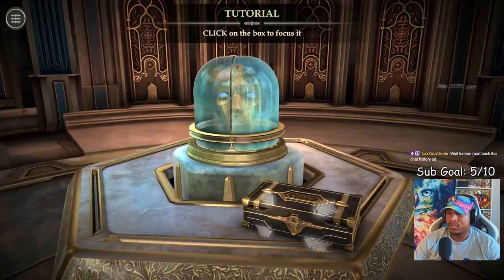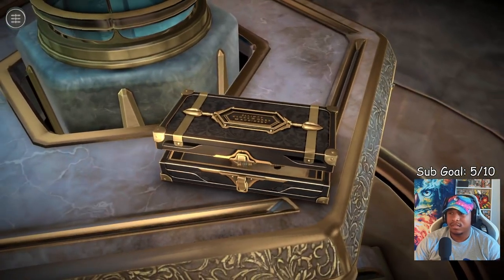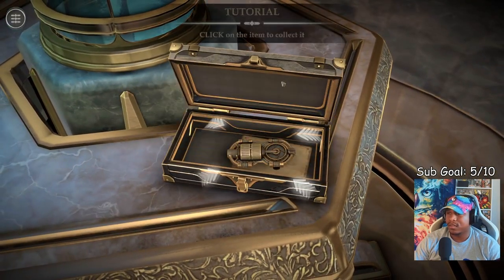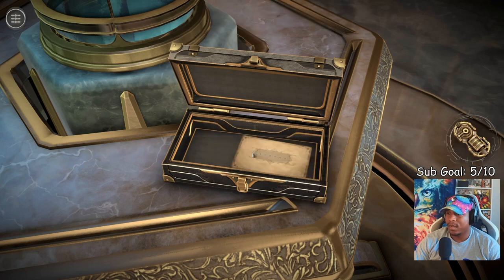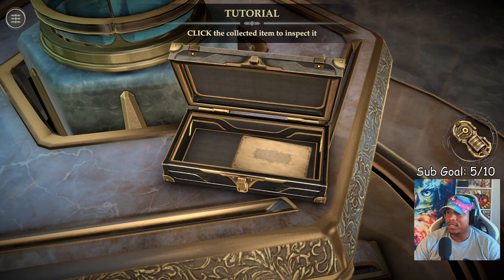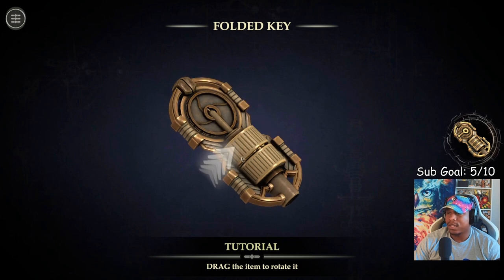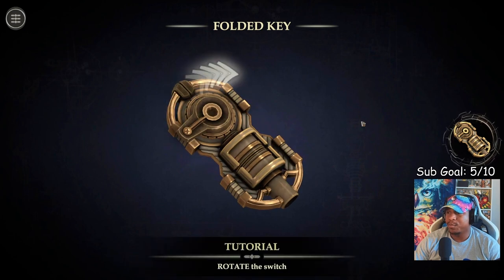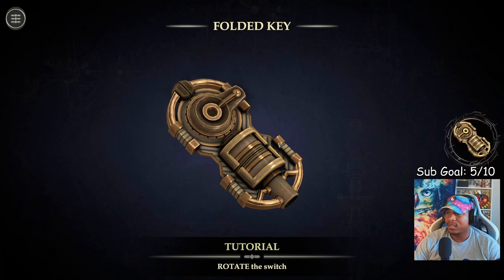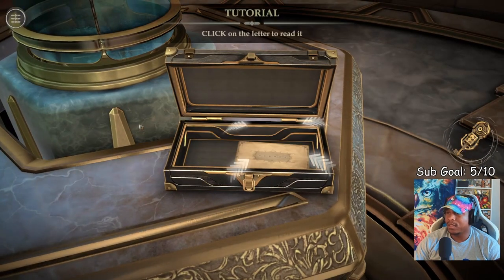Click on the box to focus it. Slide the latch to unlock it. Click on the item to collect it. This is like a folded key. Click on the collected item to inspect it. Drag to turn and rotate. It's pretty much like the Room. A mechanical key.